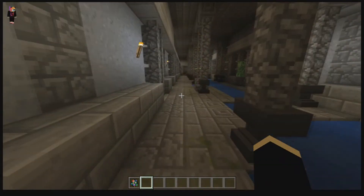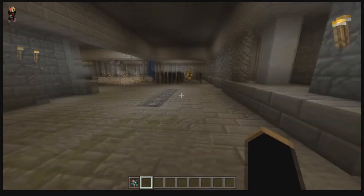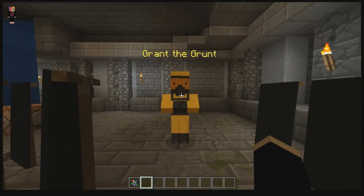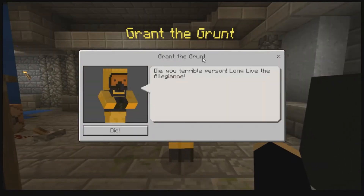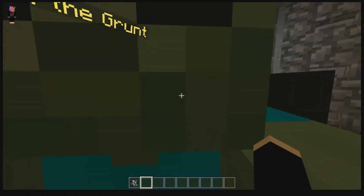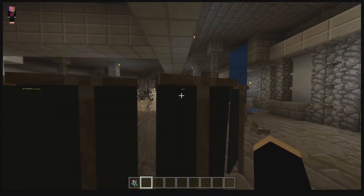Let's go and see what others are doing to program them. In the book there are nasties — here's a henchman, I called him Grant Brunt. So he will be one of the secret allegiance members. See what he has to say: 'Die you terrible person, long live the allegiance.' Well, that's just lovely. And if I wasn't in creative mode, I'd be in big trouble right now.